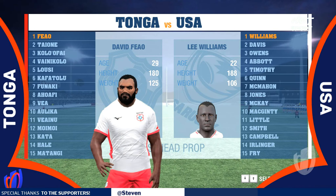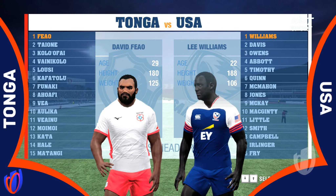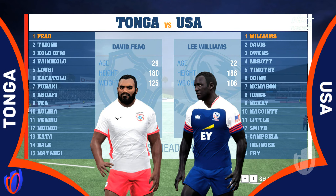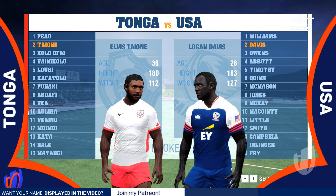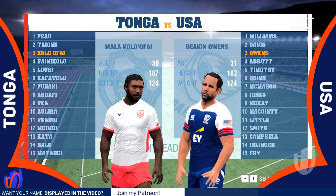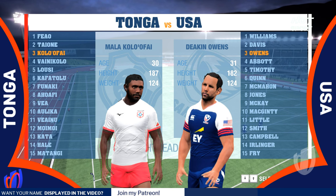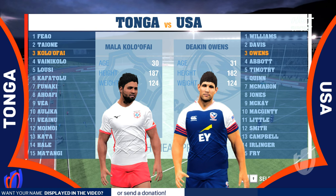At the 1, David Fiao back in the 1 jersey. He's up against captain of the Eagles, Lee Williams. At the 2, Elvis Tyone. He's up against Logan Davis. To complete the front rowers in both squads, Mala Kolo Ofai. He's up against Deacon Owens.